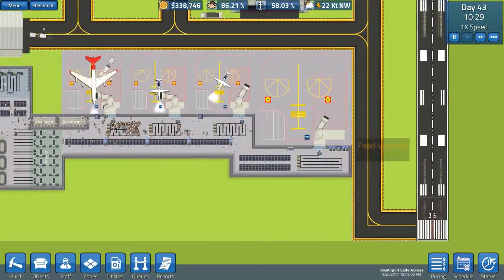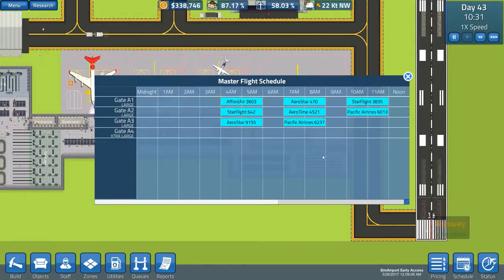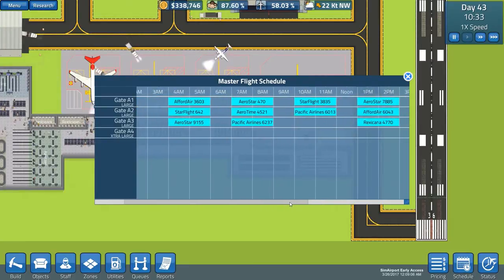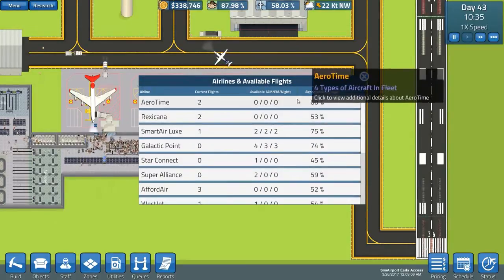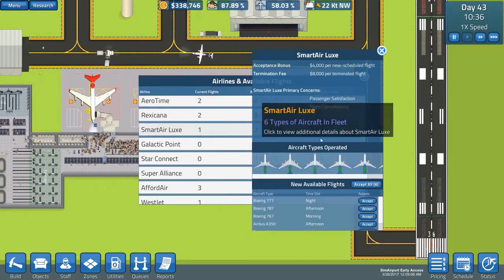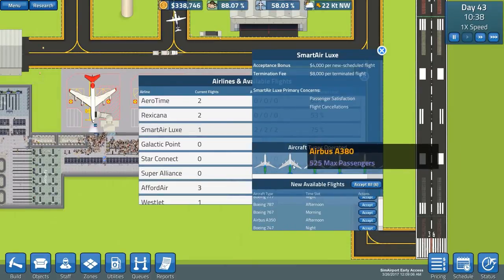We need to go over to our schedule and just check that we have a decent schedule. We do need ones for the gates. We have several flights — Smart Air Luxe has several flights here and they're all 777s and Airbuses and things like that.